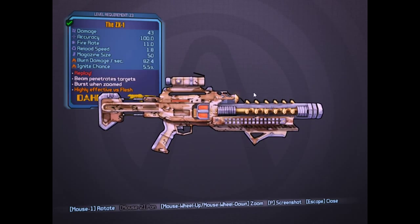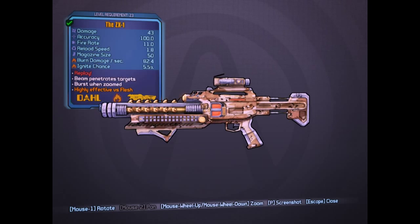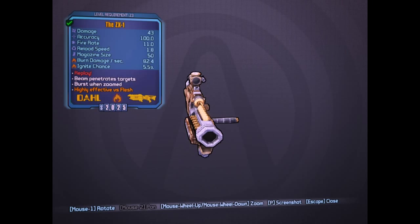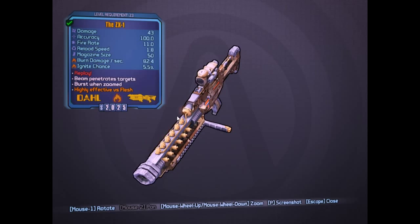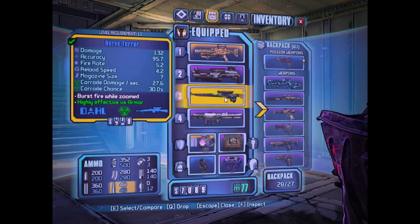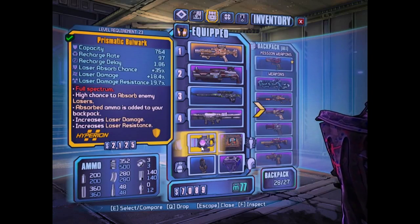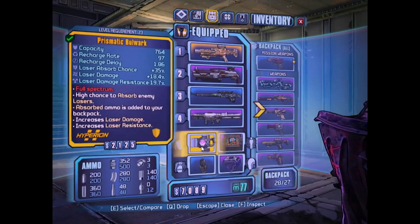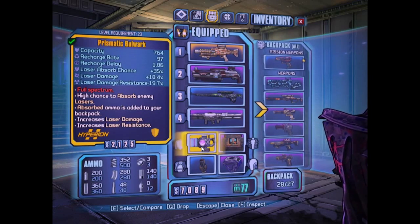It drops from the battle suit, and I think it also drops from the Sentinel Raid version — that one will drop a better version, but this one is okay for my level. The other legendary is the Bulwark shield, which as of now is only known to drop from Zarbadon herself.